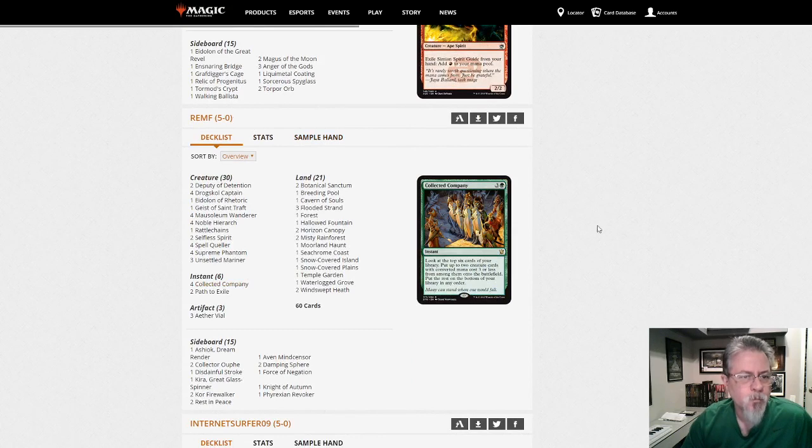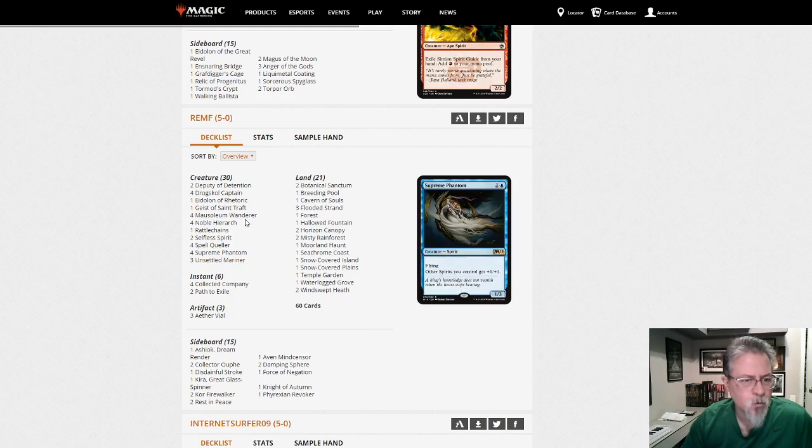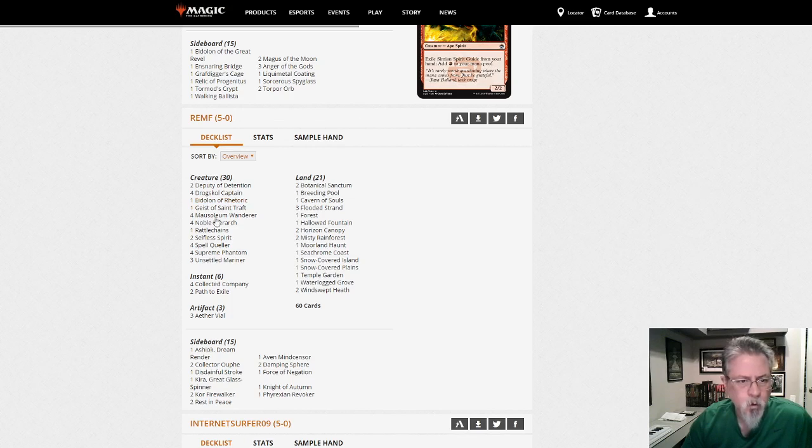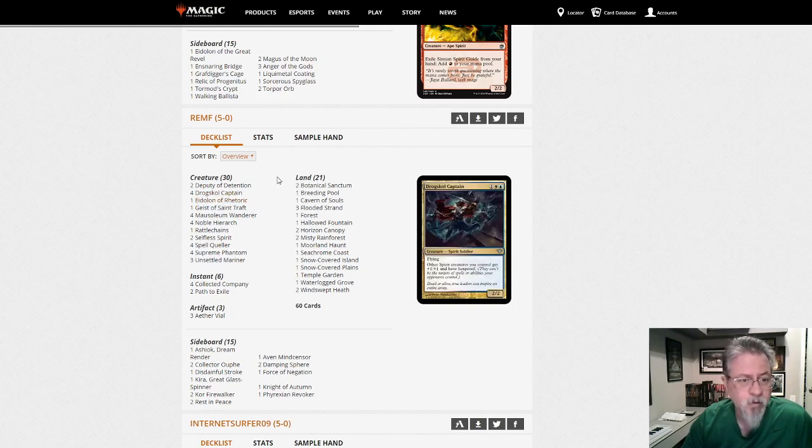Bant Spirits from Rymph — three Unsettled Mariners, one Geist, Eidolon of Rhetoric. The Eidolon is an anti-Storm card among other things, also good against the Niv-Mizzet Bring to Light decks because when you cast the second spell Eidolon stops it. Same net effect as Ethersworn Canonist, though the mechanic is different. When you're trying to CoCo out two things at once the Eidolon is very handy.